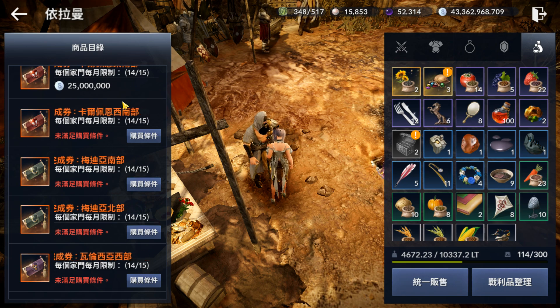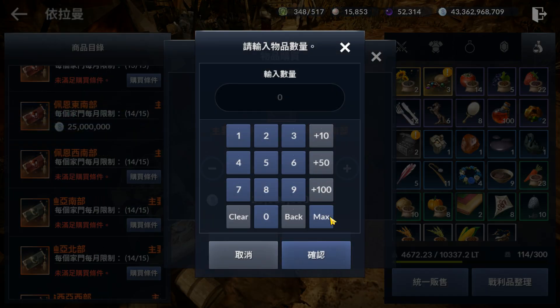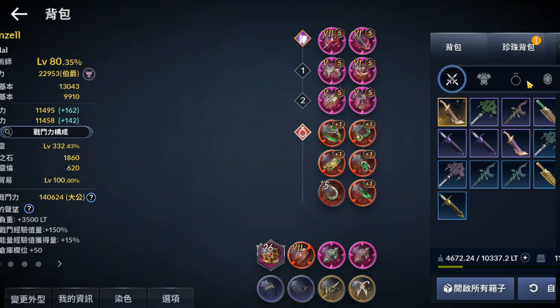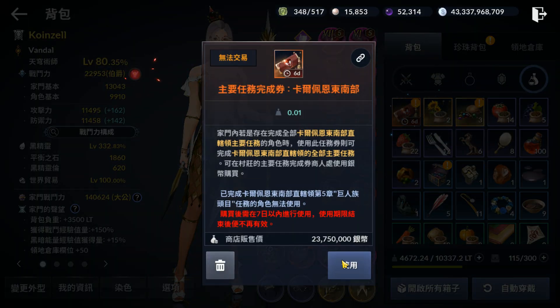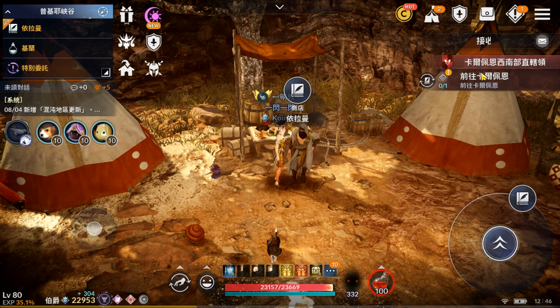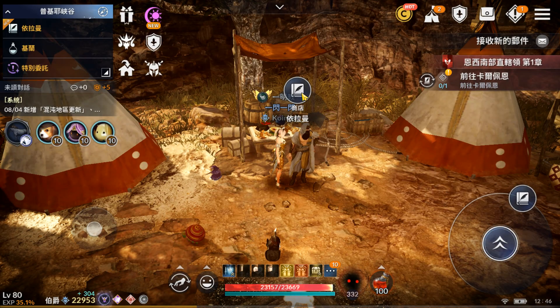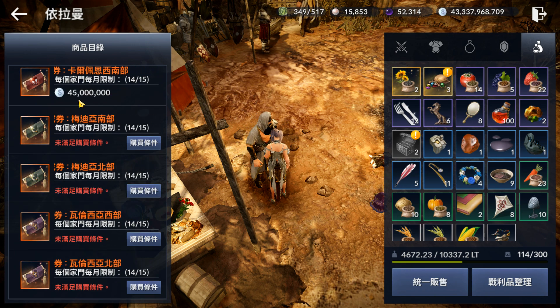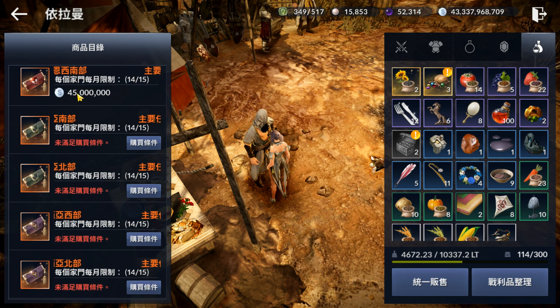Now we move on to Calpheon South. I'm doing it on my mage alt, just in case I switch to her as a main. Moving down the list, you can see the cost is starting to increase — now it's 45 million.